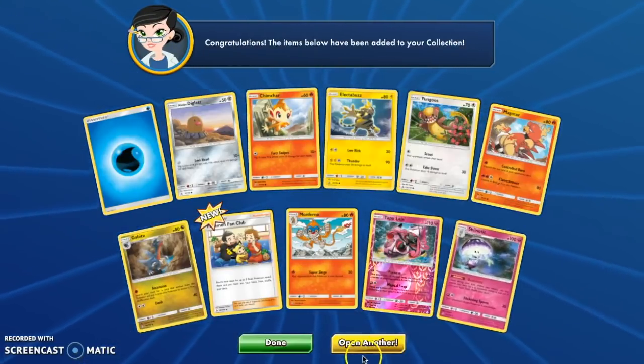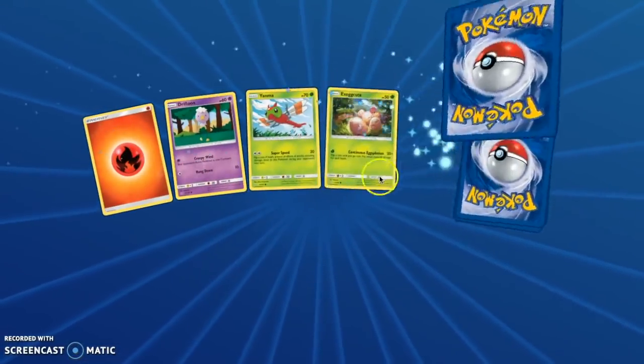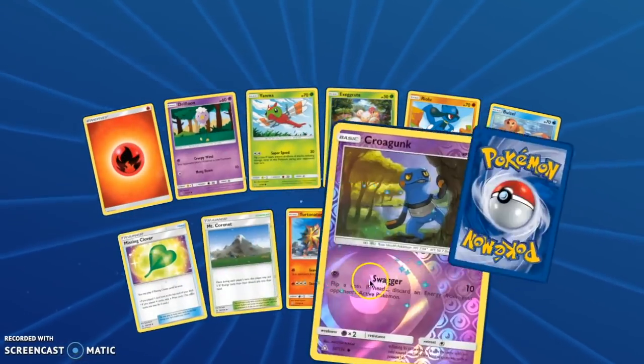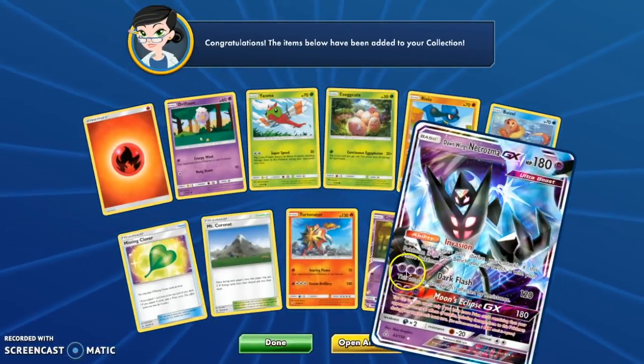Is that a holo? No, it's a regular rare, just kidding. Tapu Lele Reverse. Probopass Reverse! And another Dawn Wings Necrozma GX — how lovely.